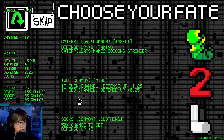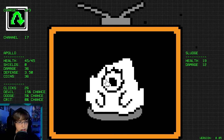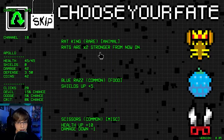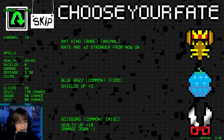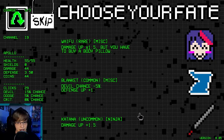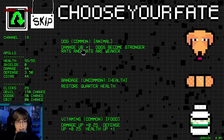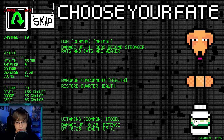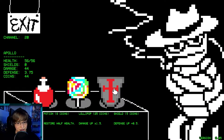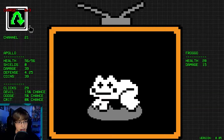I guess we'll do insects. Actually, we're on an even channel — defense at 1.25. We'll get an apple tree here — maybe we should have gone the other thing. Totally taking all the scissors I can. Devil chance, defense up — reroll this. Vitamins, I guess. And let's get our defense up — I think is what we need to be doing here.